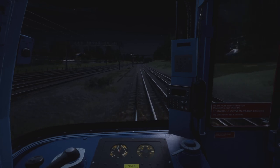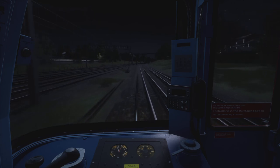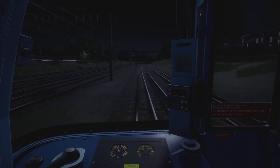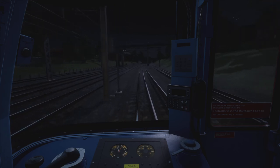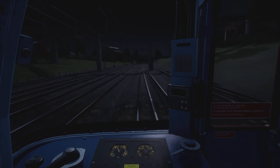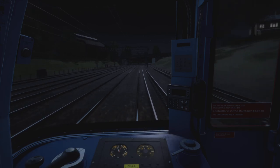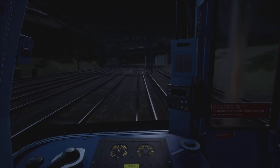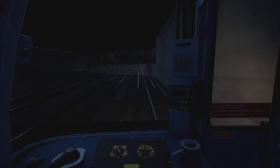South Kenton station always catches me out in terms of the correct stopping position. I always found myself approaching too fast — I think it's due to the fact that it's an offside door release, so the CCTV monitors throw off your distance perception. The speed limit is still 45 miles an hour — in fact it's going to be 45 until after Wembley Central station, which is in three stops' time.